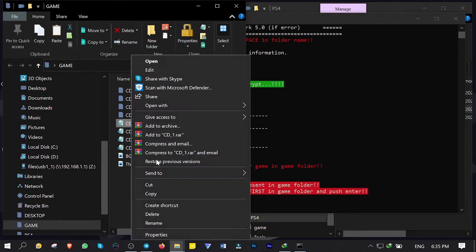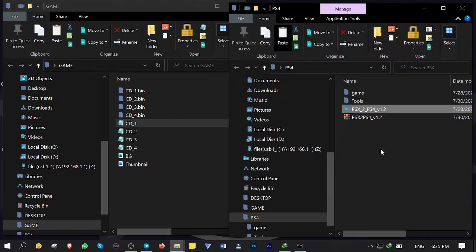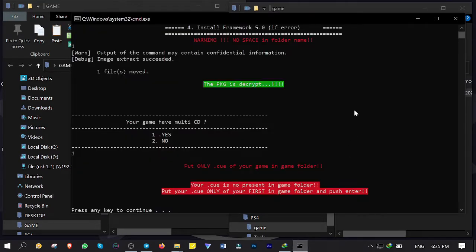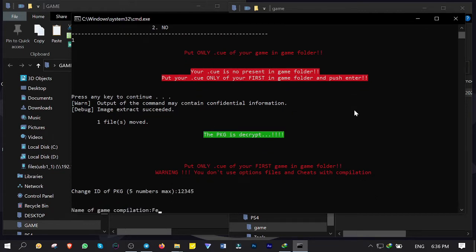So I copy the first disc's cue file and paste it into the game folder of the converter. Back to the converter, press enter. Now you want to give the package a numeral ID — maximum file numbers — so I type 12345. Hit enter. Give it a name, which in my case is Fear Effect. Enter again.